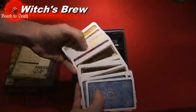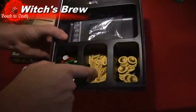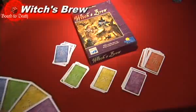In the box, you will get cards, some wooden tokens that represent ingredients, tokens that represent vials, and tokens that represent gold nuggets.